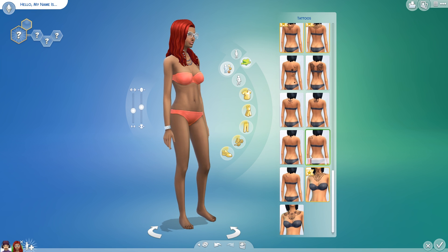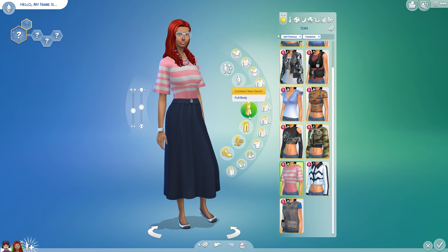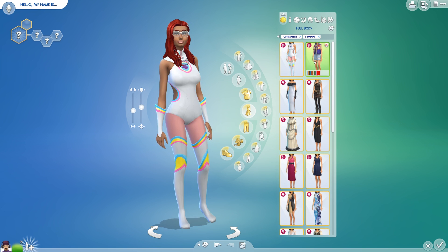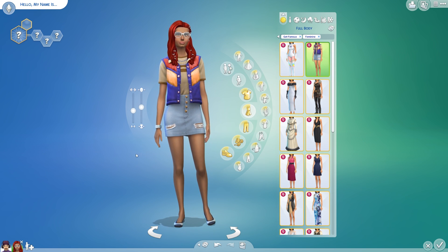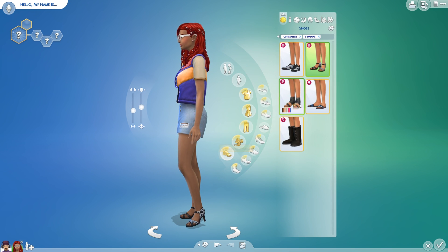Moving on with some of the new outfits we get with Get Famous — they look amazing. Including the costumes, they put all things in this pack: costumes, serious bougie clothes, and a lot of casual clothing for your Sims to wear. I love this bomber jacket that my feminine Sim is currently wearing, and I definitely see myself using all of these clothing items when The Sims 4 Get Famous comes out.